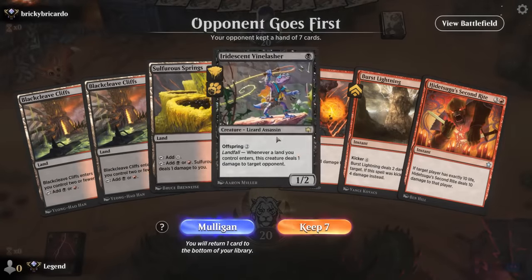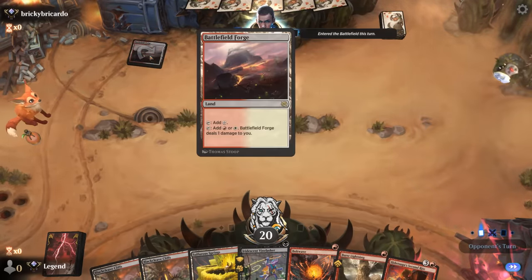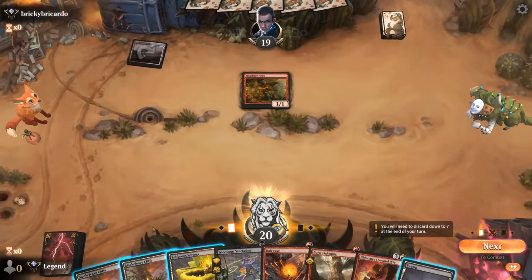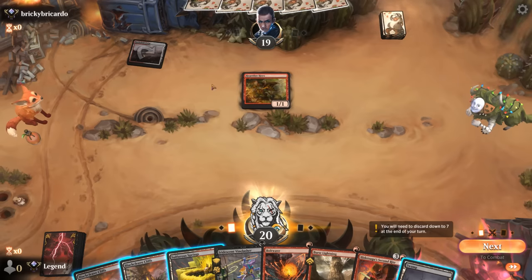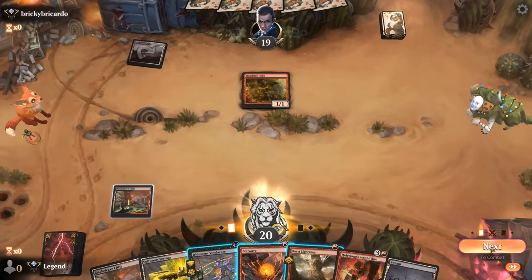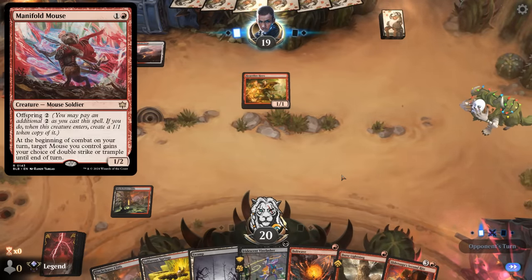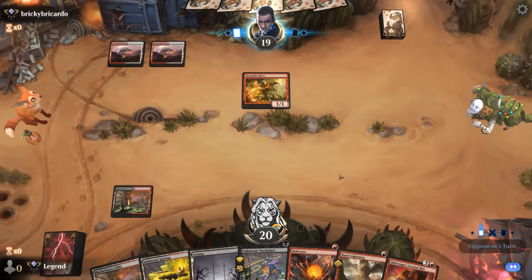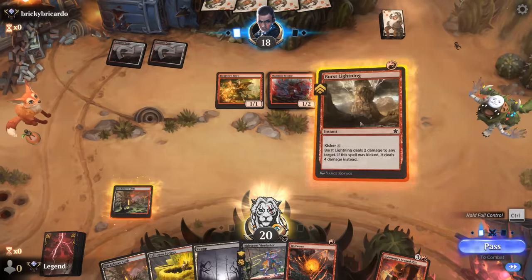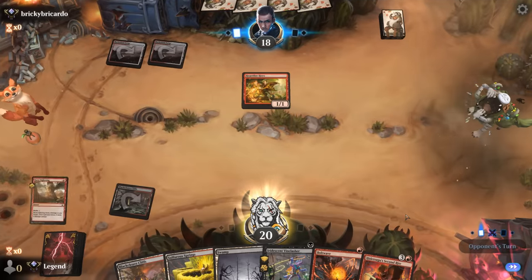Game two — we're on the draw with a promising hand featuring good early damage output and a Second Rite. Facing red-white Auras with Battlefield Forge. That could help but could also be a liability. We also have to watch out for Lifelink Auras like Sheltered by Ghosts. I think I need to keep a Burst Lightning for now. Also, if they play Manifold Mouse, that's probably worth taking out before it triggers, otherwise we're just going to die before turn four. And yep, speak of the devil — now double Battlefield Forge in the opponent's mana base. Getting them to exactly 10 life is going to take a lot of luck.